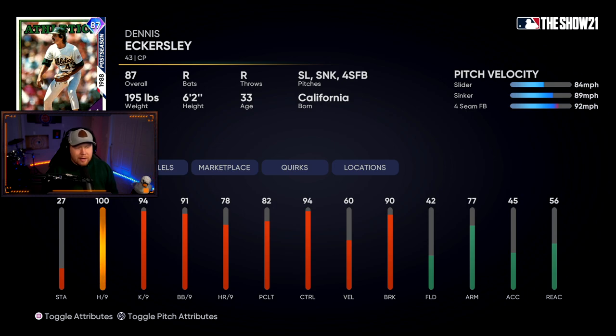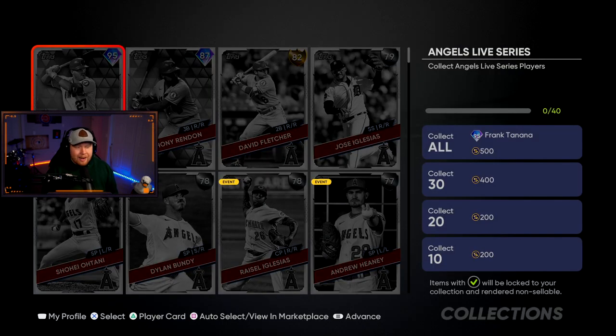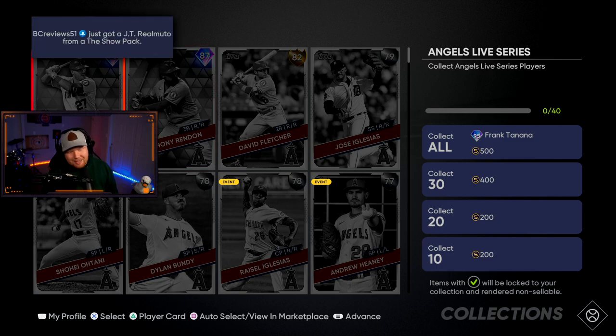The Oakland A's have Matt Chapman as the only diamond. The collection reward is 87 overall Dennis Eckersley — slider, sinker, four-seam, 87 overall, great per nines. He's going to be in your bullpen at the beginning of the year for sure.